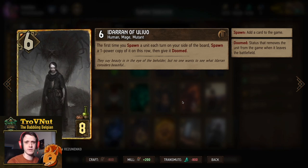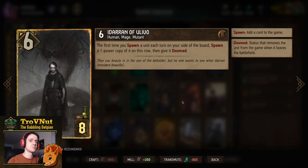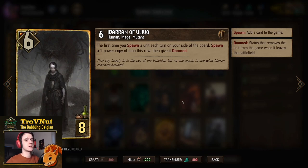One of the most important cards in this deck is Idaran of Olivo — six power for eight provisions. The first time you spawn a unit each turn on your side of the board, he spawns a one-power copy of it on his row and gives it Doomed, so those cards are removed from the graveyard immediately when killed. Idaran can give you an extra Sly Seductress for each one you spawn every single turn, which can spiral out of control very quickly.